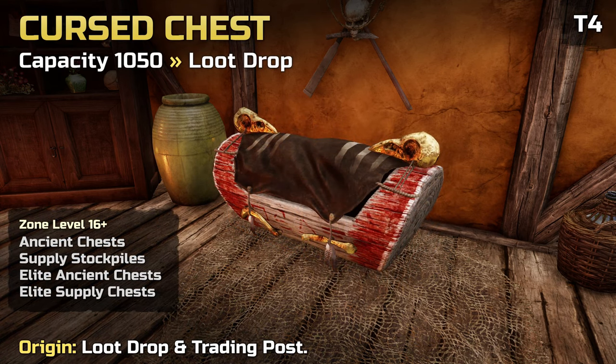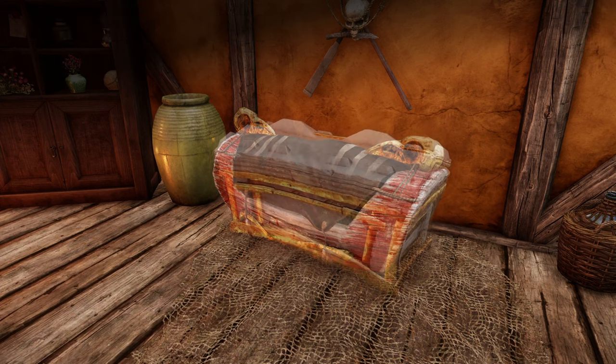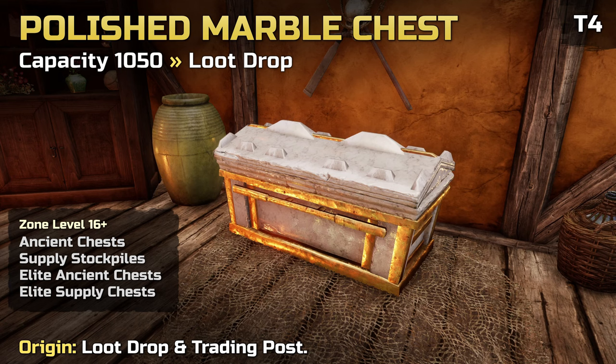The Cursed Storage Chest increases your storage by 1050. This and the Polished Marble Chest currently offer the most storage in the game. It can be obtained as a loot drop from Supply Stockpiles, Ancient and Elite chests in zones level 16 and higher, and does not drop from kills. The Polished Marble Storage Chest also increases your storage by 1050, with the same loot sources — Supply Stockpiles, Ancient and Elite chests in zones level 16 and higher — and does not drop from kills.